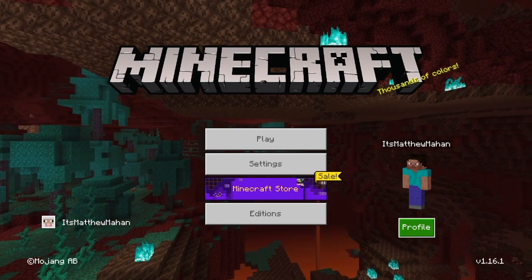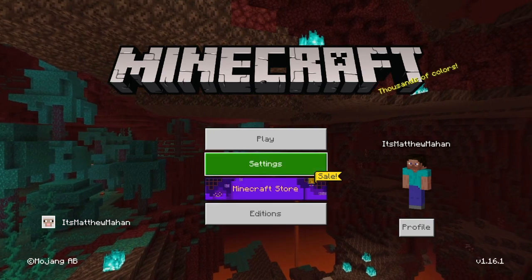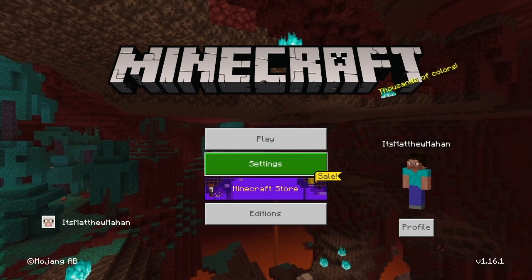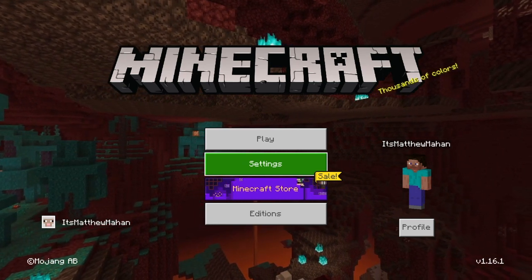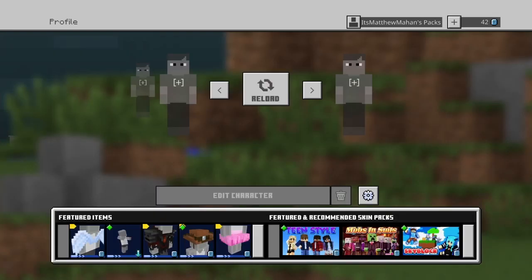So without further ado, what you want to do is go to your main screen where you see your character on the side. When you load into Minecraft, to tell if you have this glitch it's going to say 'fail to load character' or something like that. If you go to your profile it's going to have the reload and edit character buttons disabled — this is what I went over in the last video.